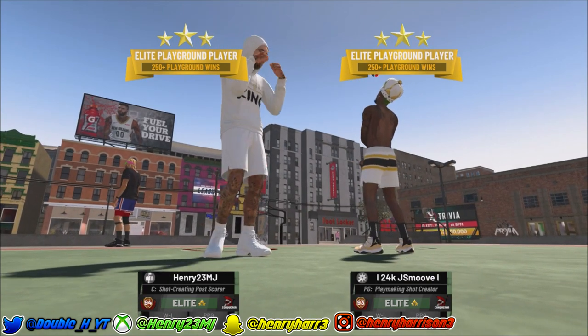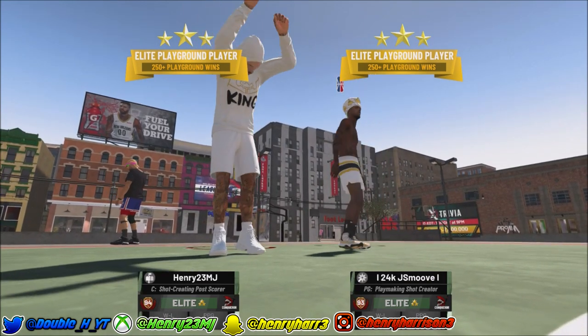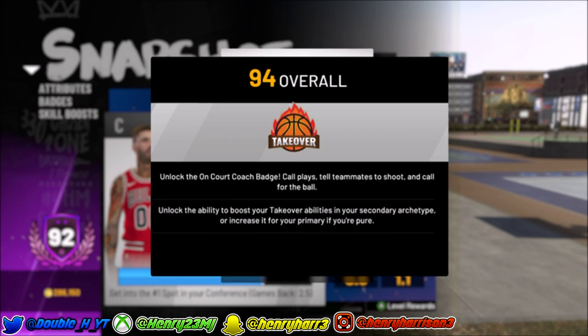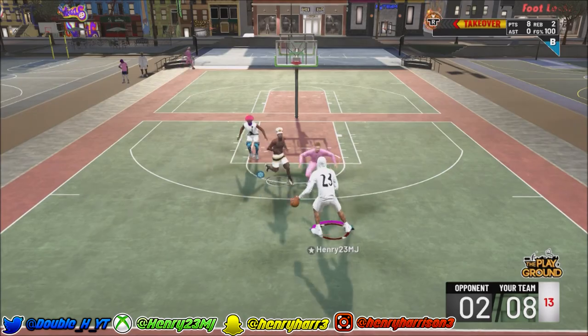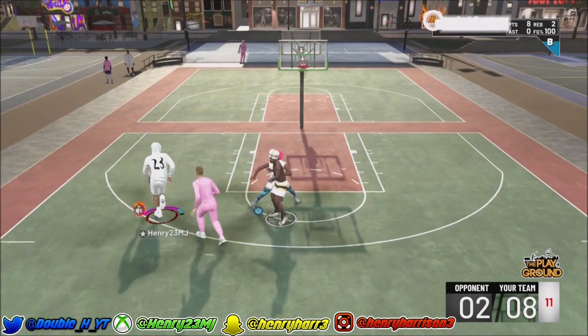Anyways guys, as you can see I got my 94 overall shot creating post scorer. At 94 you get that second takeover badge unlocked, so I got my shot creating takeover. My moving mid is a 57, my contested mid is a 70, and my open mid is around a 68.